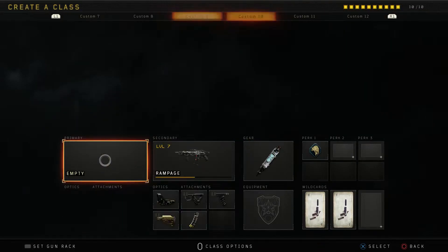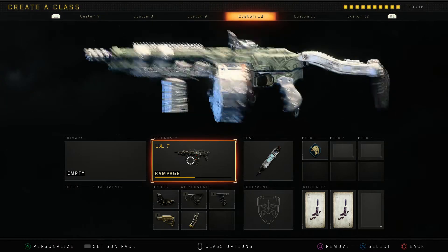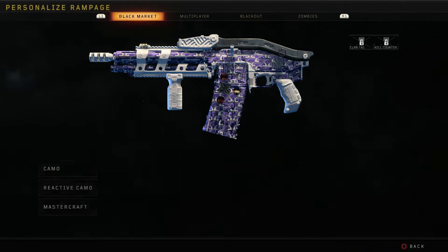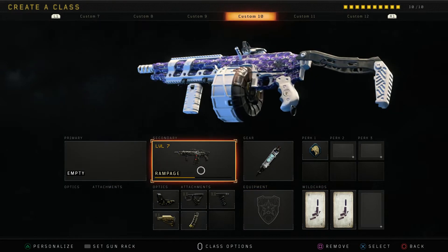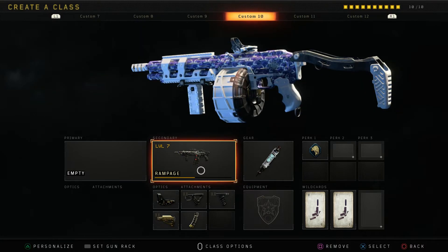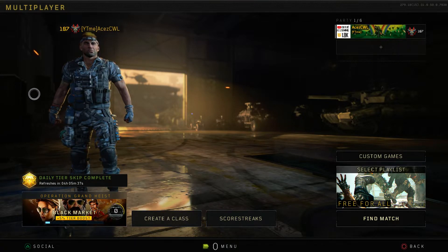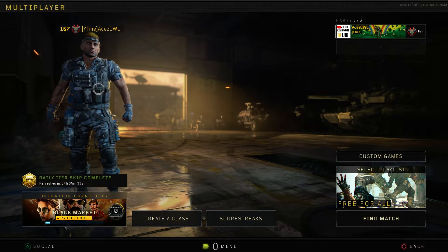One gun that camos really look great on is the Rampage shotgun with a stock on it. For example the Benjamin camo just looks so good on this, so let's see if the Twitch Prime one looks any better. I don't think it looks bad — not like the Paladin which just looked awful. Let me know what you guys think in the comments on the camo — it's gonna look different on every gun, and attachments are also gonna play a role.